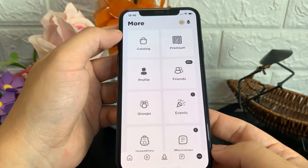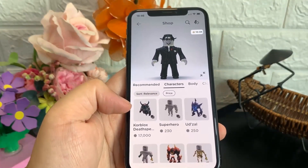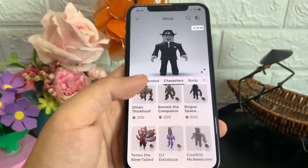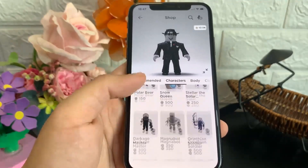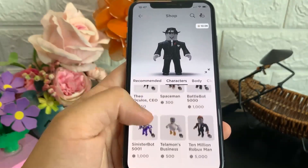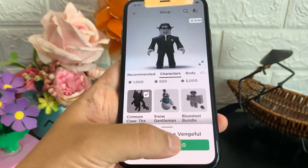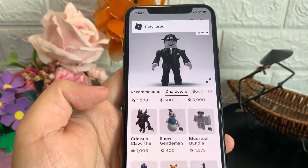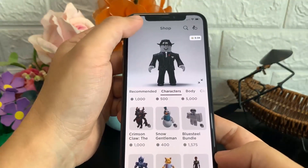Just to prove it even more, if you still don't believe me, I'll quickly close this and go into the shop and buy something just so you can see that this is real. I'll go into the catalog — there's a 7,000 Robux item, I'm not going to buy that. I'll scroll down in characters and find something a bit more expensive but not 17,000. Okay, here we go — Crimson Claw, I'll buy that. This is 1,000 Robux, not that much but it'll prove it. I'm going to click Buy, it's going to ask whether I'd like to buy it, I'll click Buy Item. As you can see, it says purchase confirmed and my balance is now 9,000 Robux — not 10,000 anymore. So this is 100% real.